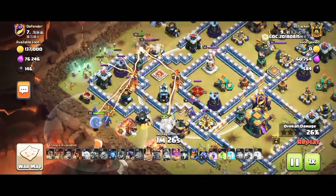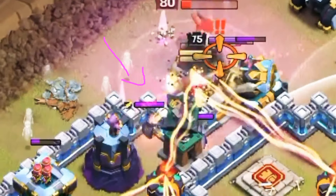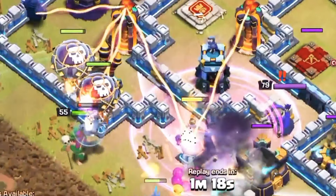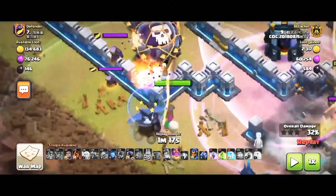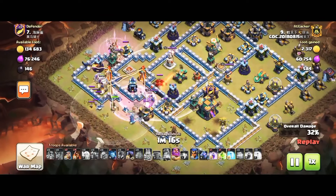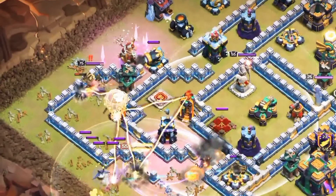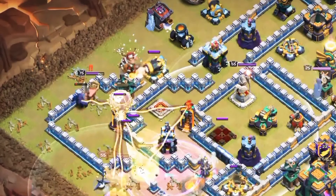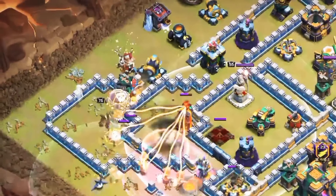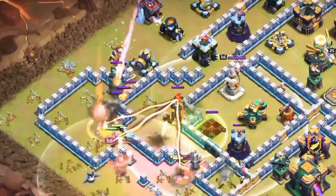He put the Pekkas there and he doesn't know what to do — he's fully panicked. He still has a Rage spell, Jump spell, and Freeze spell, and he's confused about what to do because he lost the Queen. You can see the Clan Castle CC is crazy. I love this kind of base — it makes people uncomfortable and confuses them about which side to attack from.